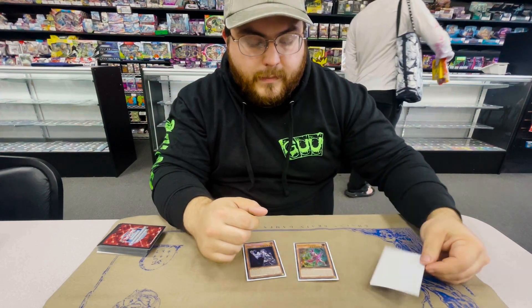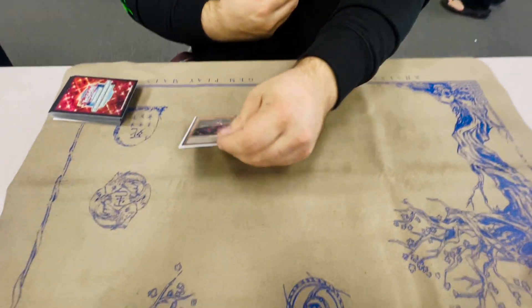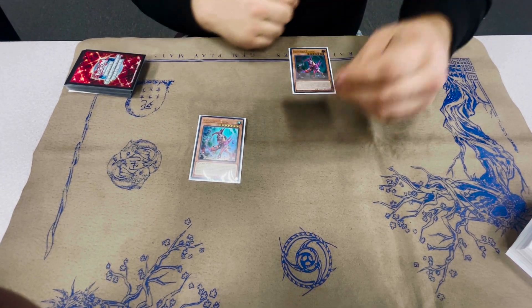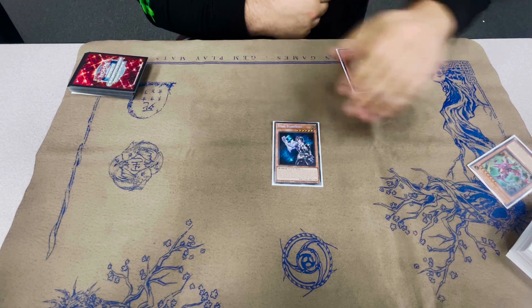We're going to start by Special Summoning Fenrir. Fenrir is going to give us another search for another Fenrir. Then you go Visas, target Defender, getting rid of this. Now this is your hand and this is your board state.